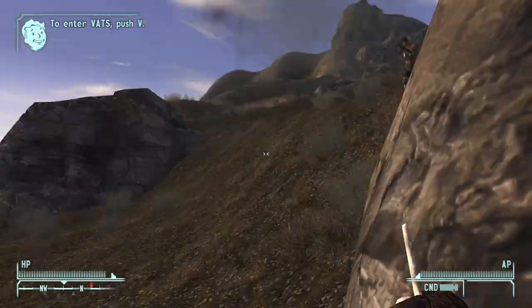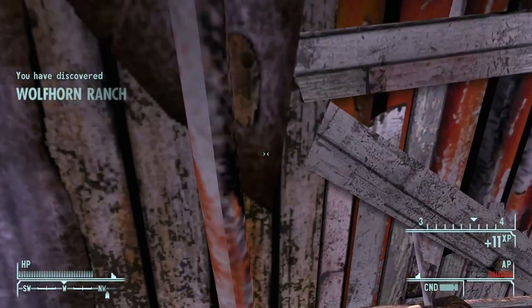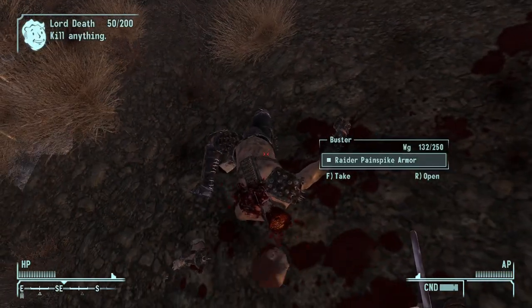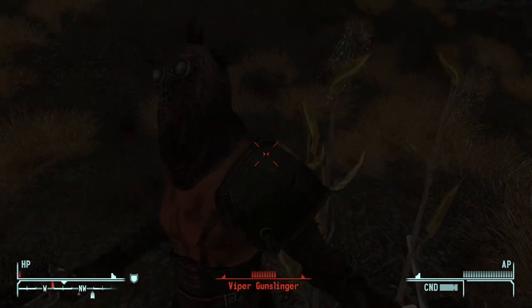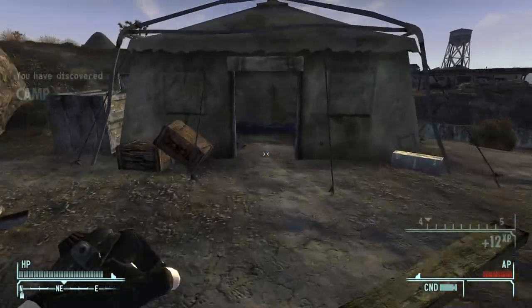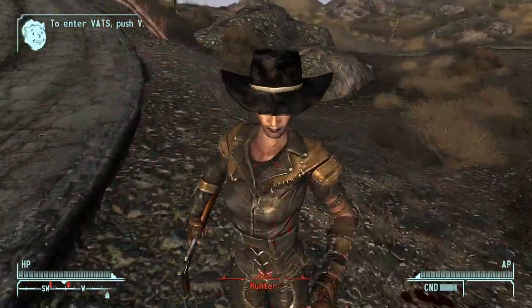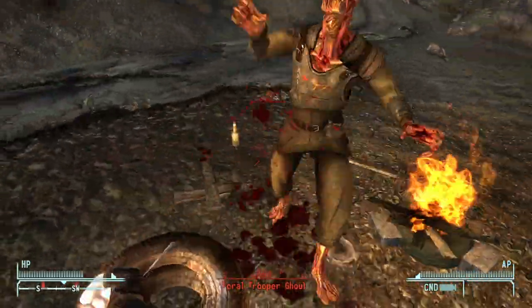I fast traveled back to Nipton and started heading east towards Camp Searchlight. I bullied some raiders on the way there because I wanted their items to sell for armor later. I stopped by a couple smaller locations to gather up loot to sell for armor once I made it to the Strip. I found another group of raiders that ambushed me during the night with really good weapons - one of them had a 5.56 pistol, 44 magnum revolvers, stuff like that. I made it to Camp Searchlight, killed some random dude's dog, then killed them because I wanted their leather armor since mine was close to breaking.